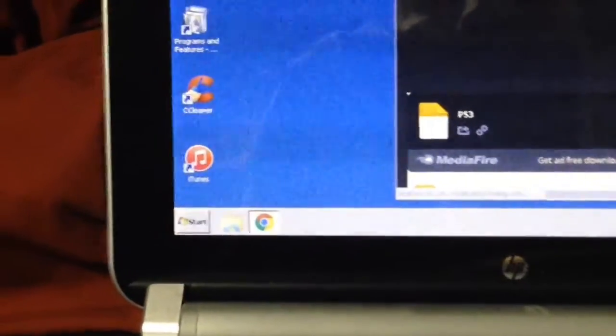I always just minimize my page because you don't need it full screen. Just download it — I've already got it downloaded. It's a decent-sized file: 168 MB, and it's five different patches I have for you guys. Once it downloads, drag it onto your desktop.